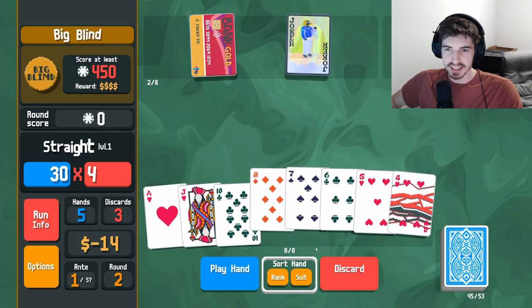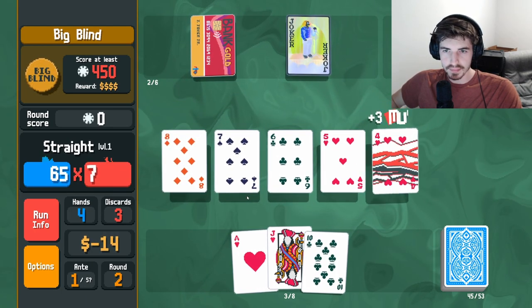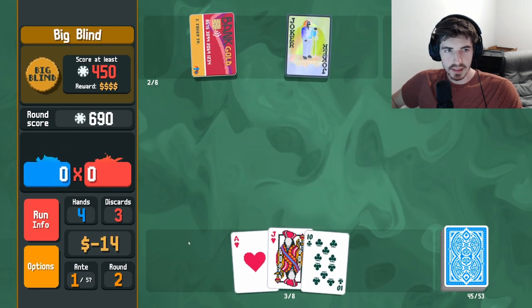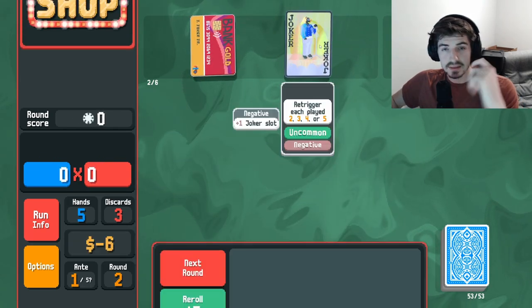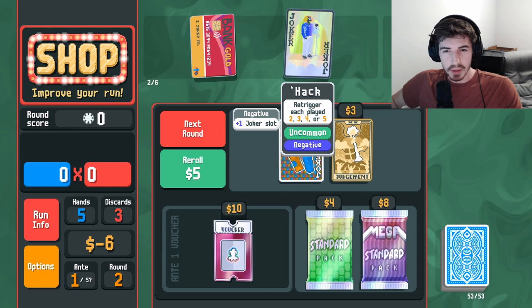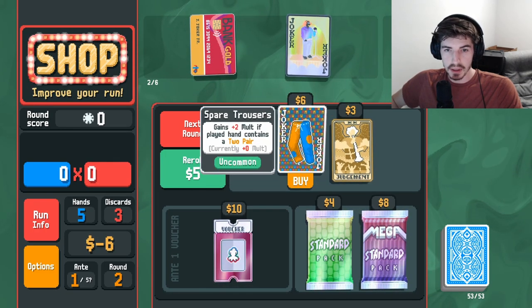Four, five, six, seven, eight — that will be a win right there. So we're probably looking to get some glass, glass low-end straight maybe. I think spare trousers is probably worth it.